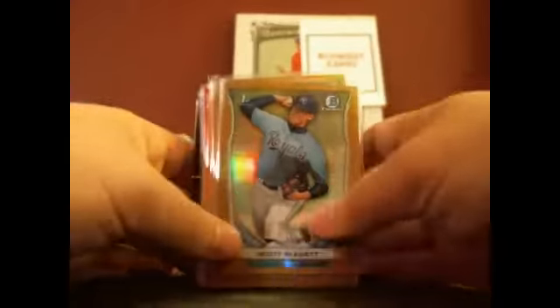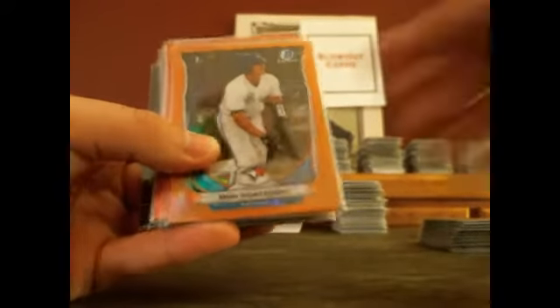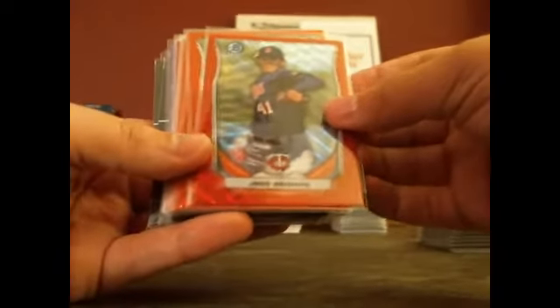Golds, out of $50: Scott Blewett, A.J. Reid, Sean Coyle, and Chase Vallott. One Orange to $25: Max Pentecost. One Red Wave to $25: Jose Barrios.